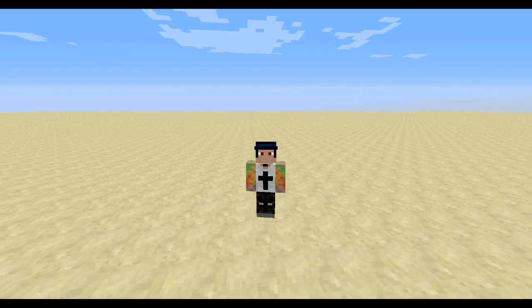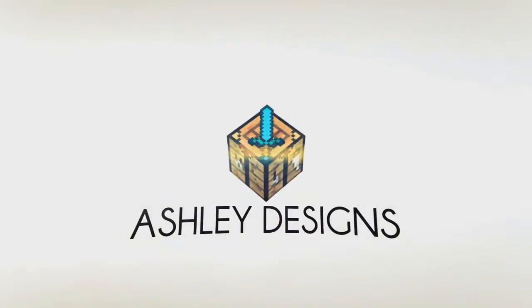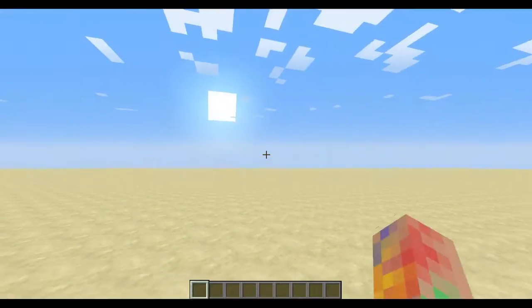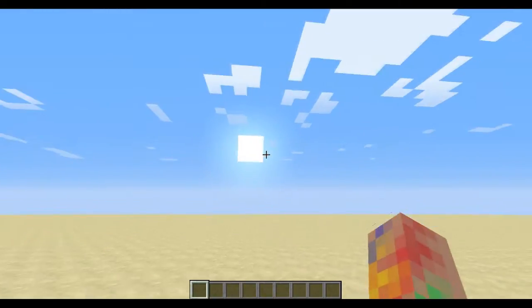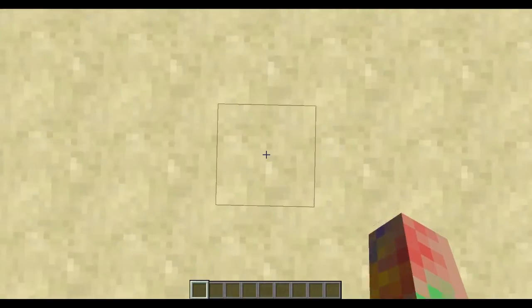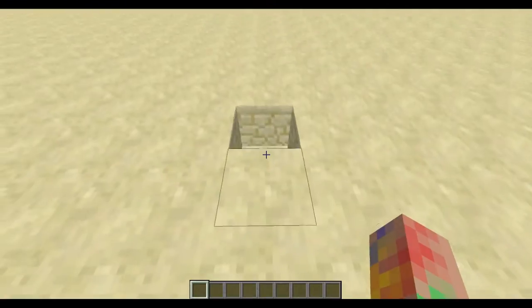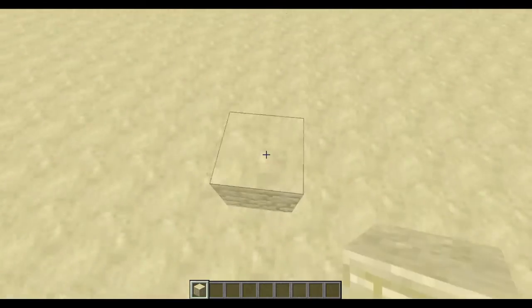Welcome to a tutorial on how to create UHC mode in vanilla Minecraft in the 1.8 pre-release snapshots. I'm here to tell you all the commands you will need to create a UHC server completely in Minecraft — no mods, no Bukkit, nothing. This is in the latest snapshot, 14w29b, recorded on the 22nd of July 2014. 1.8 will be coming out soon.